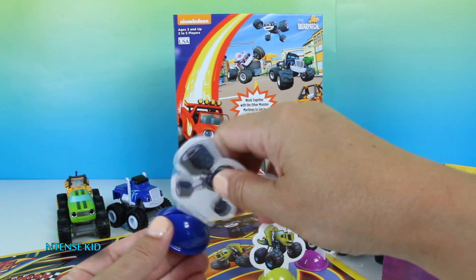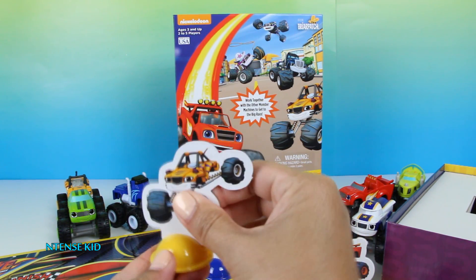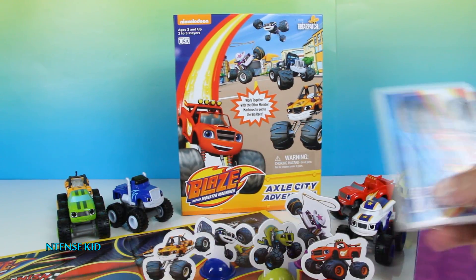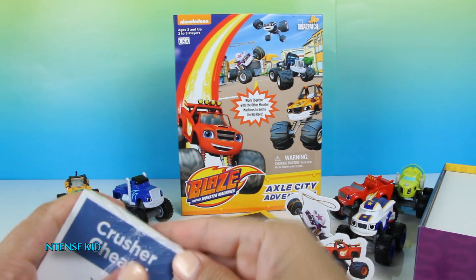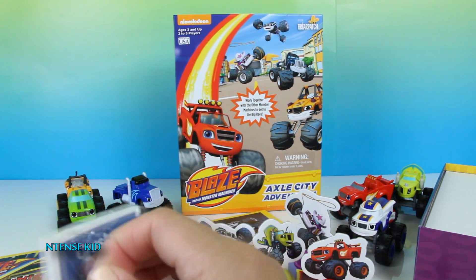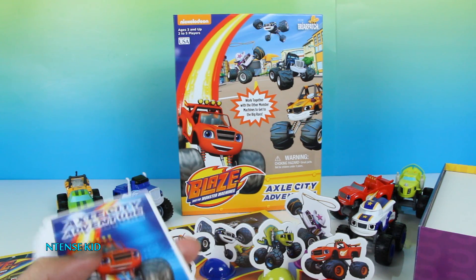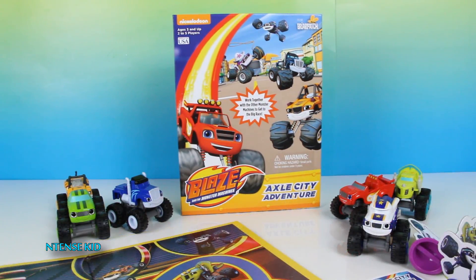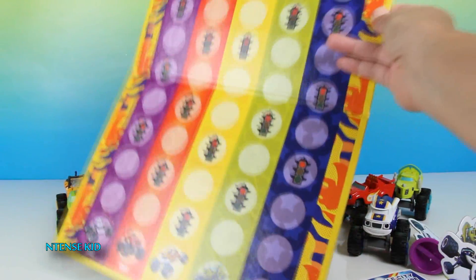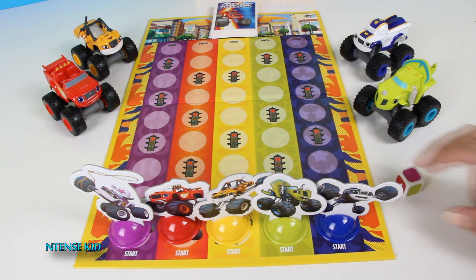Green for Zeg, purple for Starla, blue for Darrington, red for Blaze, and yellow for Stripes. Here are the 36 Axel City Adventure cards. And on the back side of the board game is the Axel City Adventure. Let's go ahead and get started. Let's Blaze!